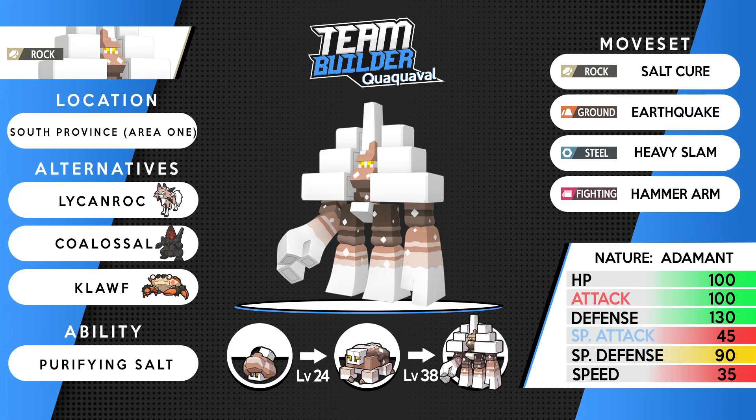Pokemon number three is Garganacl, and it's arguably one of the best new Pokemon introduced in this generation because of Salt Cure and its ability Purifying Salt. It tanks physical hits for days and handles some special hits too — base 130 Defense, base 90 Special Defense, base 100 HP. It's a nice bulky mon the team needs since the rest of the roster is very offensive. The moveset is Salt Cure, Earthquake, Heavy Slam, and Hammer Arm — Salt Cure works great as residual damage to wear things down before you bring in a sweeper.